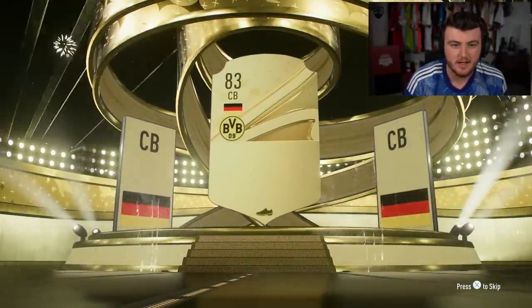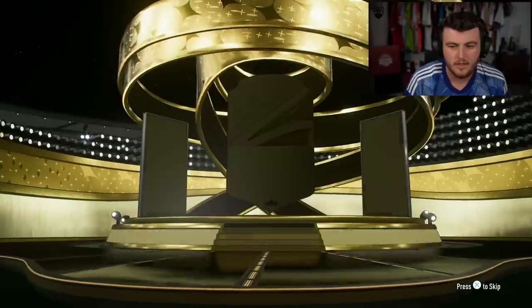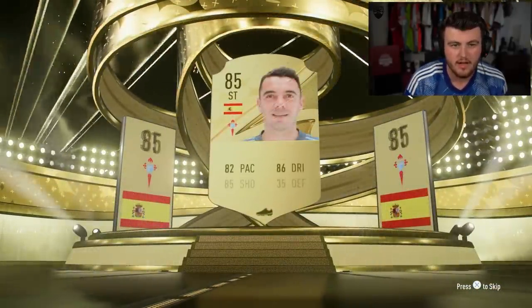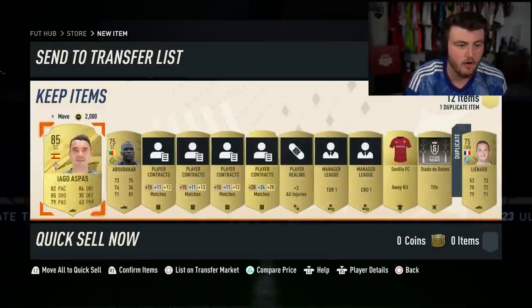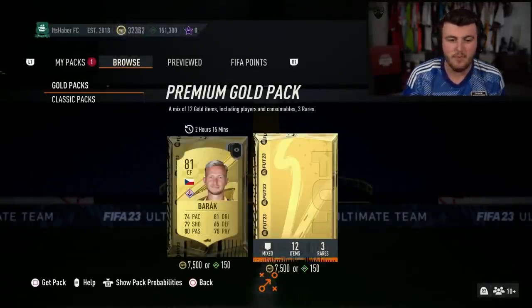German centre-back - 85 Schuller, nice, 85 rated, I'm happy with that. Back-to-back something - 85 Iago Aspas. The little lights show up whenever you get either a board or a walkout, but I still don't know how to tell if it's a walkout or a board. It's a something - either a board or a walkout.